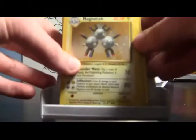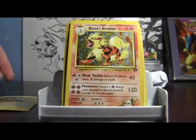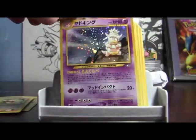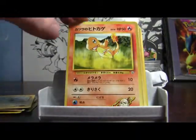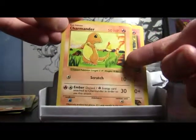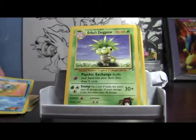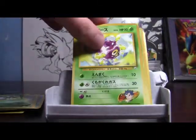Alright, here's packet number two. Right on the front — a Base Set Holo Magneton, right on the front! Blaine's Arcanine — English. Japanese Slow King from Neo. Giovanni's Machamp. Blaine's Charmander — Japanese. A Shadowless Charmander from Base Set — you can see it right there. Brock's Vulpix. Blaine's Growlithe. Misty's Horsea. Another Erika's Executor. Japanese Koga's Coughing. Another Koga's Coughing — a different one.